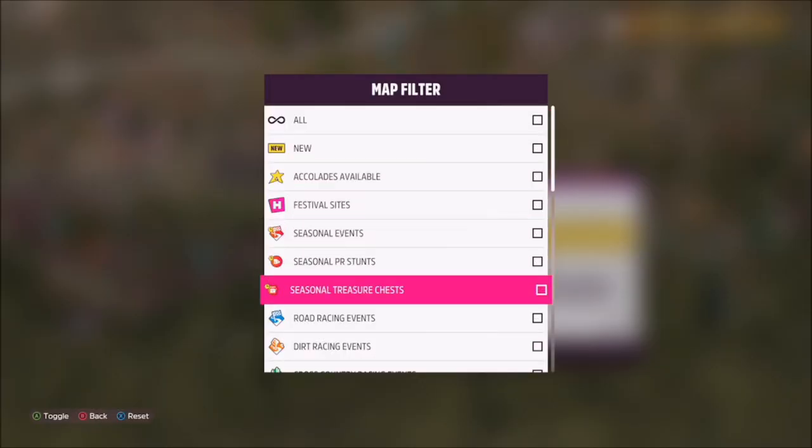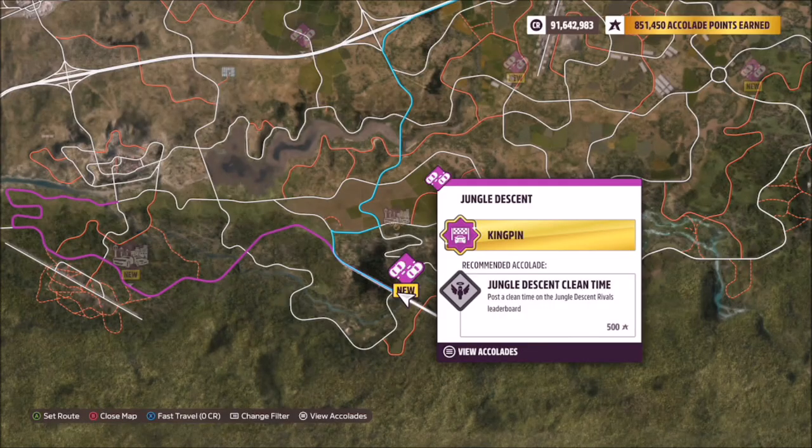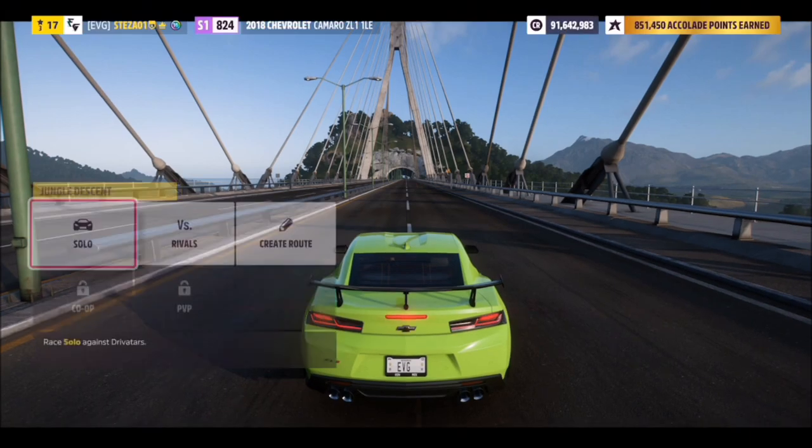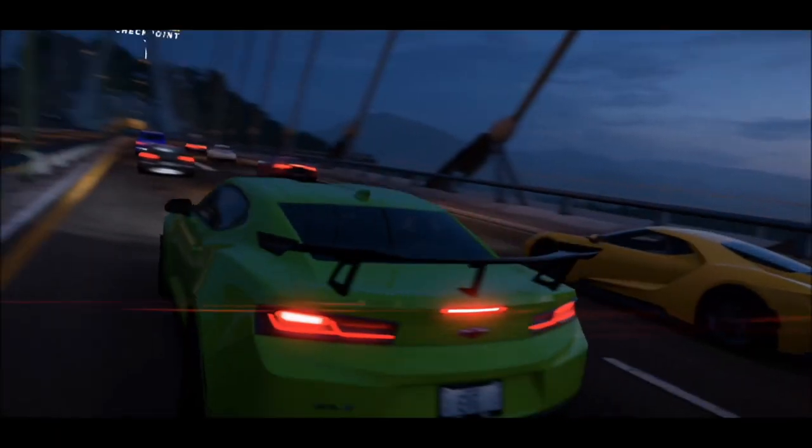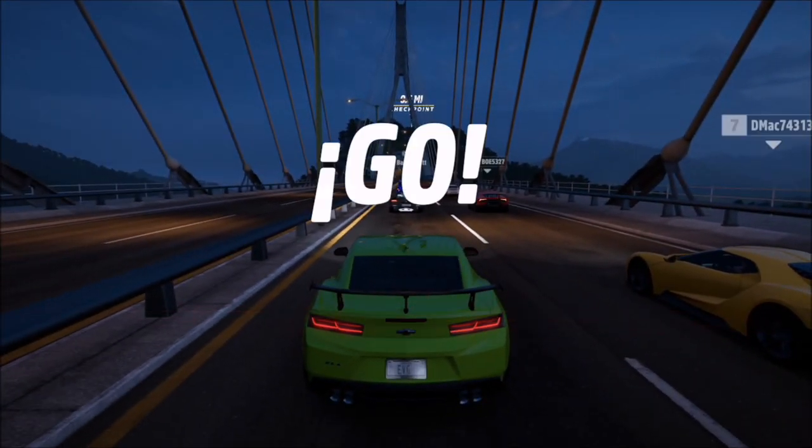The street races are the purple coloured ones on your map, so all you want to do is find any one — it doesn't matter — and just hop into a normal solo race, or you can do it with friends online. It doesn't have to be a custom blueprint, just a standard one to get this done, and then you can back out of the race after.